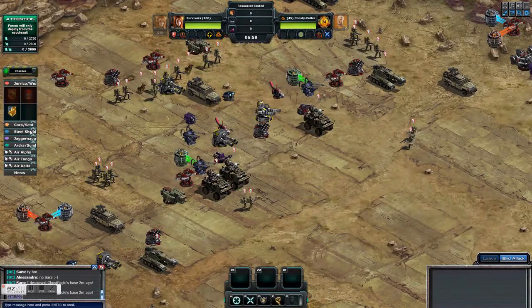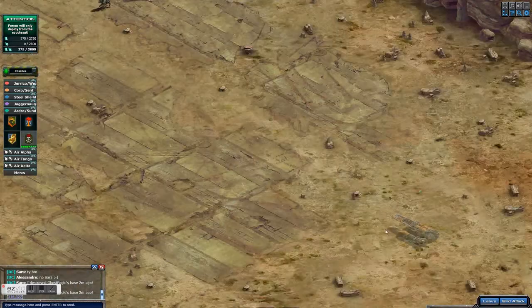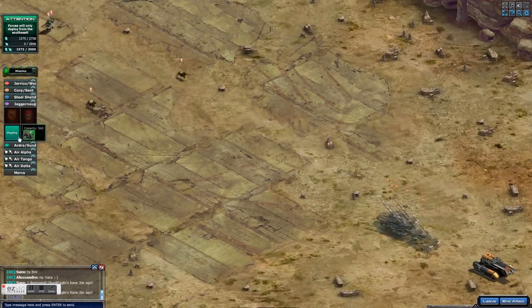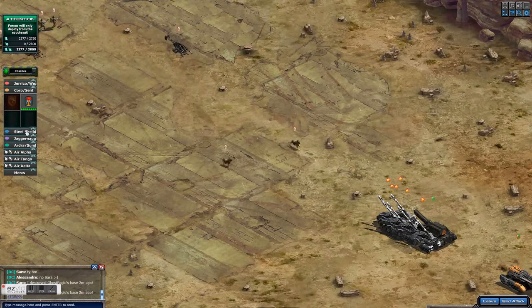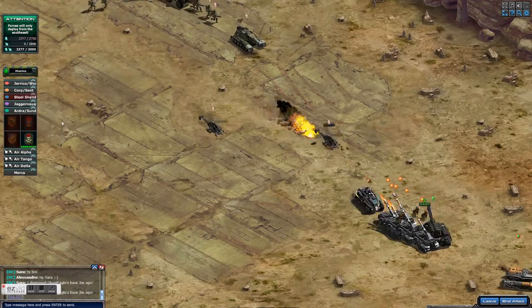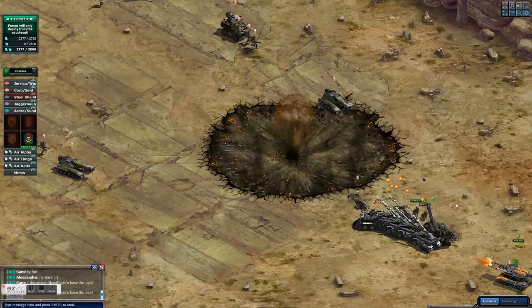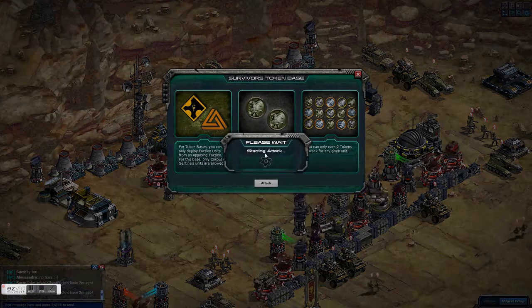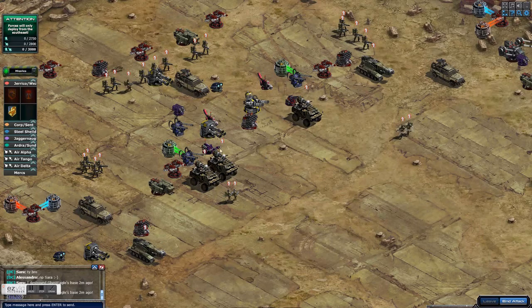I start out by taking out the two bone saws. To do that I use a couple of Hades and a Juggernaut to kill the dogs, and an Audra to distract everything. Once the bone saws are dead I just end the attack — that's my only goal in that first attack.